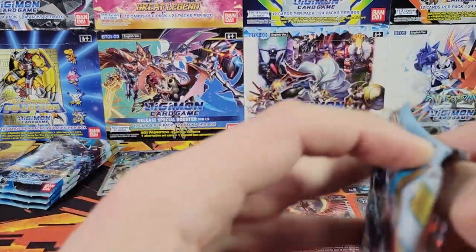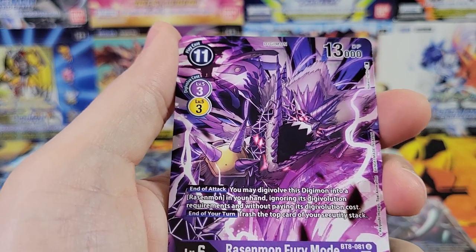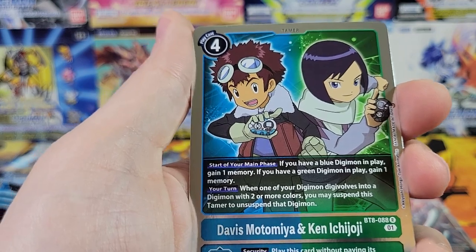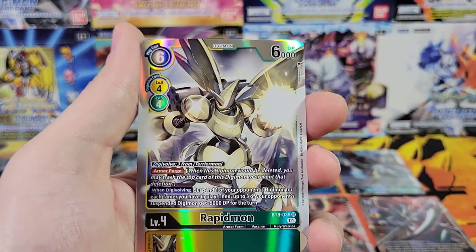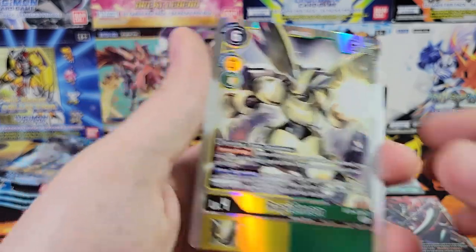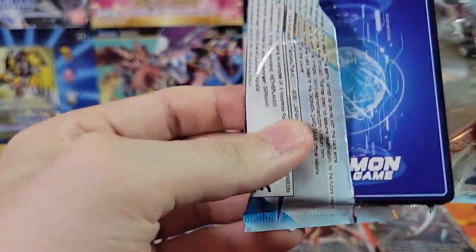We've got four packs left, hopefully one or two hits — there should be at least one hit. Another Fury Mode. We've got Marsmon. Davis and Ken — pretty good. And a Rapidmon, there we go. Rapidmon is a pretty good one, no complaints there. Three packs left, see if we can get one more hit.